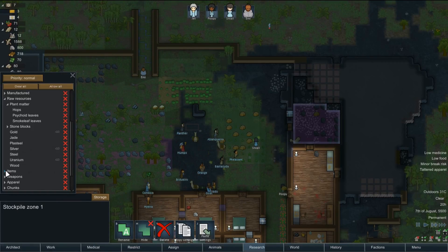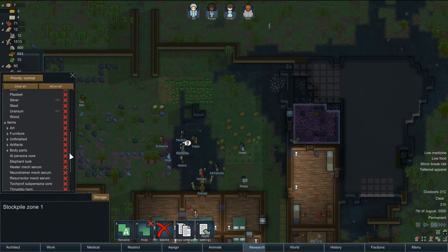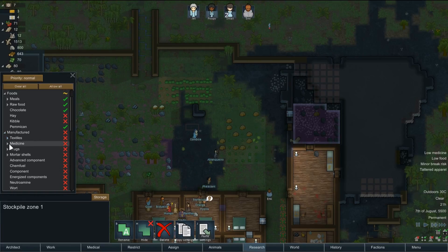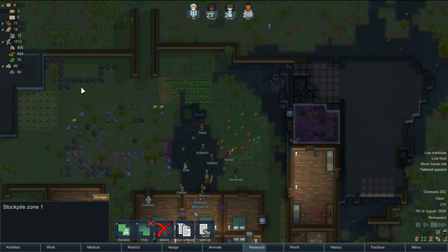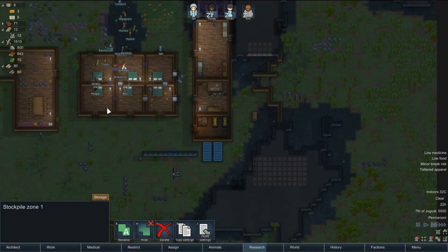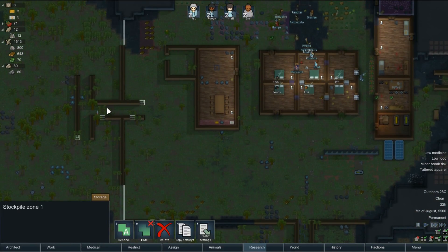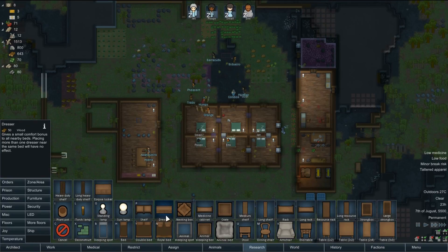We'll put medicine — remember which one it is. Is it manufacturers, medical? We'll put all drugs in there for now. That will help us. I could do some glitter world medicine though. This is coming in nice. And let's get some furniture in for them.